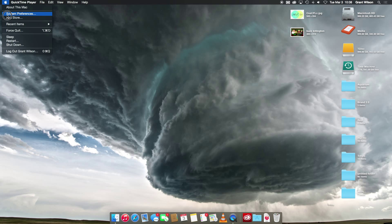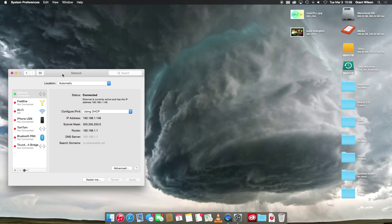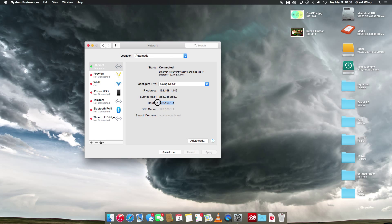On a Mac, you want to go to System Preferences, click on Network, and right here we can see our router's IP address. If you're looking at a big list of IPs, yours will look similar to this — it might say 192.168.0.1, or .0.100, or .1.0, whatever combination, but that's the one you're looking for. You might have to write it down; on a Mac you can actually just copy it.